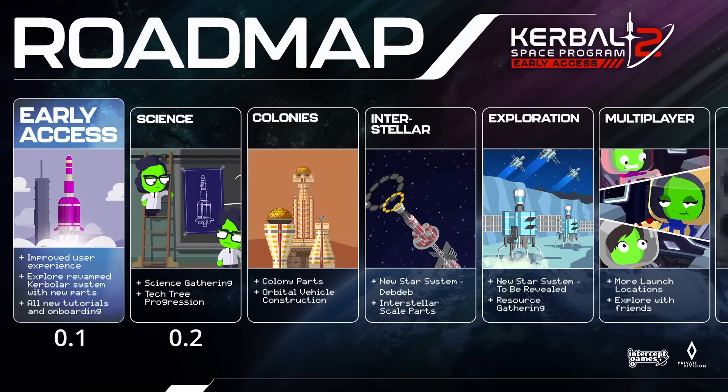Nate hinted at more in his interview with Gruntworx, claiming that the developers themselves realized they need something to make it more exciting upon release — but he refused to go into more detail. This means what it's going to be is everybody's guess. Maybe some new science, maybe new missions involving placing colonies. We just don't know. What we do know is that the version number is probably going to be 0.3 and that we are going to get some colony parts.